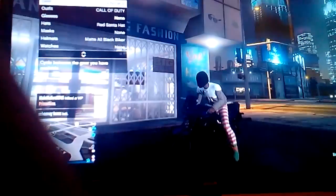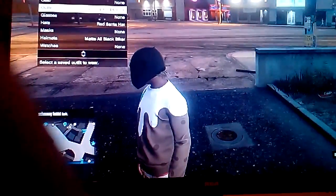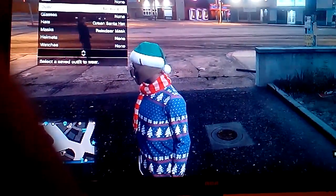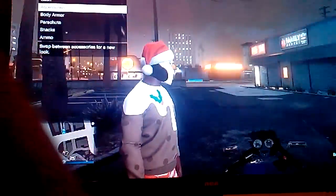Then all you wanna do is get on the bike — you gotta have an auto store bike. Then just hover over your menu, and once you do that, get off your bike as fast as you can and go to that same outfit. Then you're switching it with the car, and then boom — there it is.